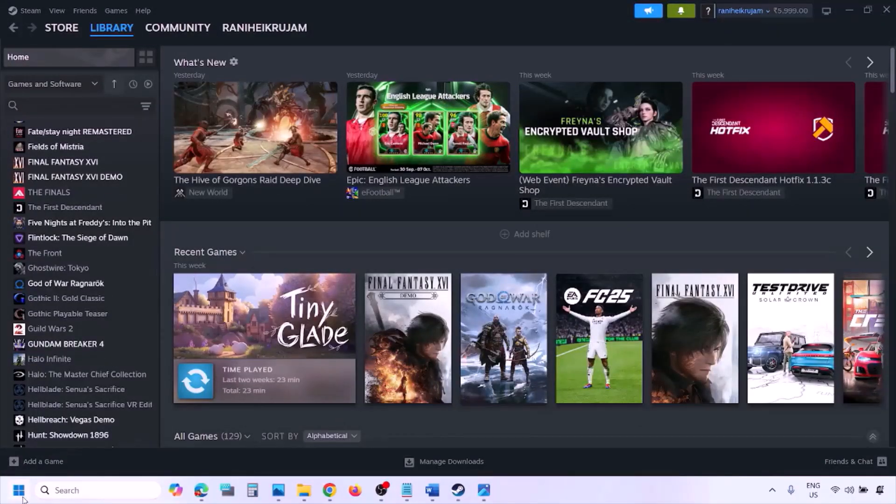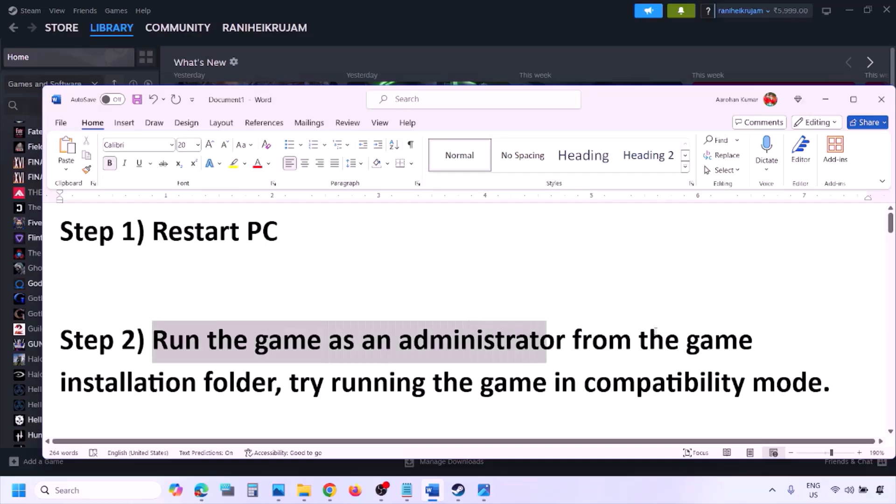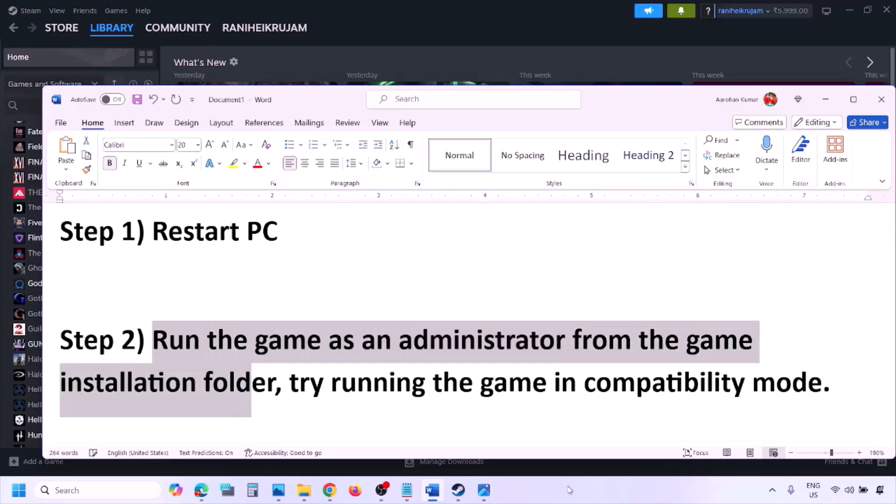The next step is to simply restart your computer. Just restart your computer once and do not ignore this step. Still not working? The next step is to run the game as an administrator from the game installation folder.